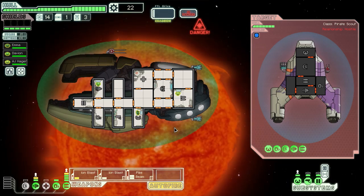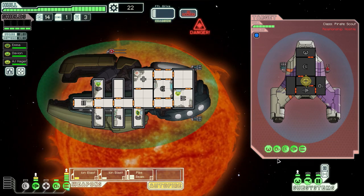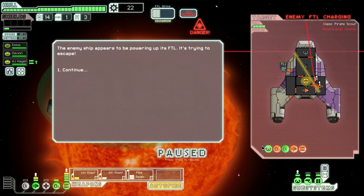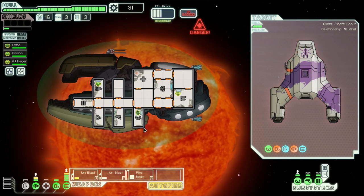Will the sunflare go through the Zoltan shield? I'm actually not sure, we'll find out. Let's disable their weapons faster. The nice thing about Ion Blast is that we'll get a lot of weapon experience fast. Okay, nice pike beam time — let's hit as many rooms as possible. He's trying to escape, I don't think so buddy. I might actually accept their offer just to get out before the sunflare hits me.